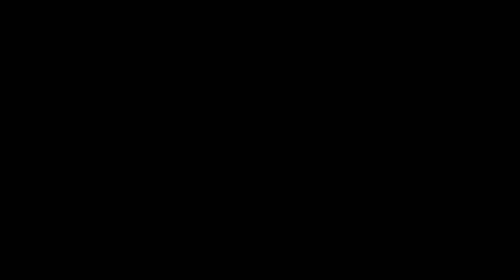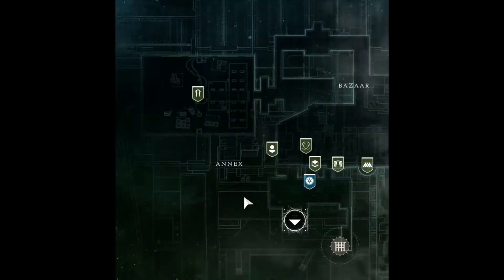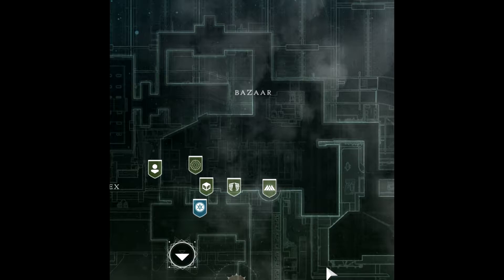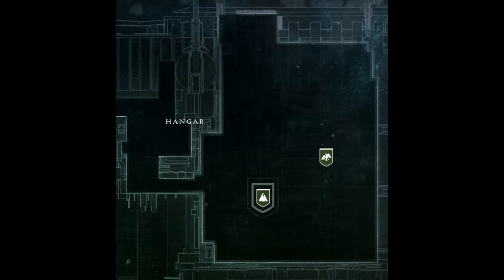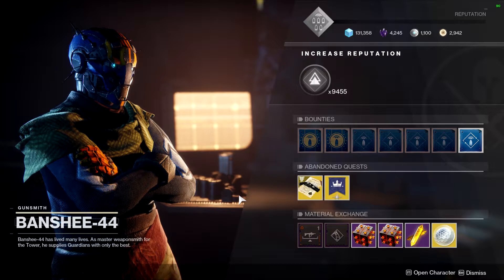You finish it, welcome to the Tower. The Tower is split into four areas: the Annex down at the bottom, the Bazaar right next to it, the Courtyard in the center where most of the time you'll spawn in, and the Hangar off to the right. Each area contains vendors related to specific activities, offering bounties and various items related to their respective activities.